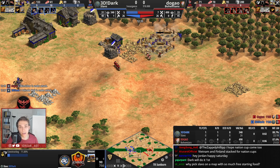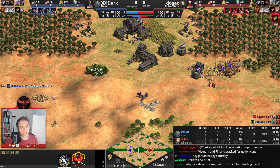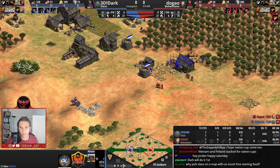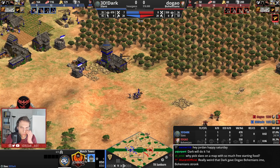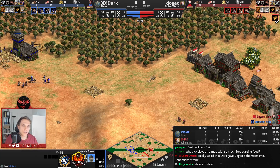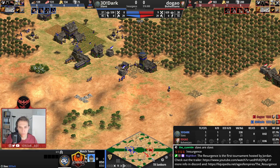Dugao must be very happy with the fact that he was able to force a tower from Dark. That's the thing — if Dugao was in this position, he would have put the gold mining camp there. Forcing your opponent to build a tower is a nice thing because that means 200 stone from the beginning — 125 of those are going to be invested into the tower, meaning he's not going to be able to add TCs in Castle Age without either mining stone or using the market.